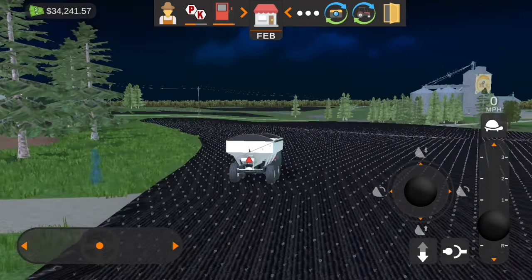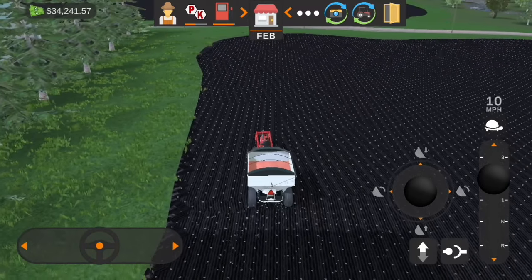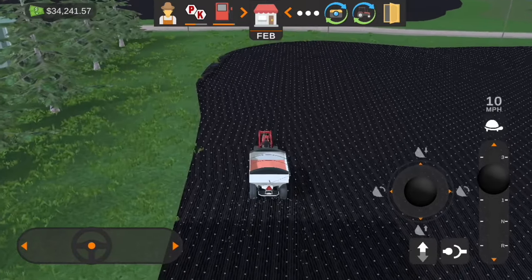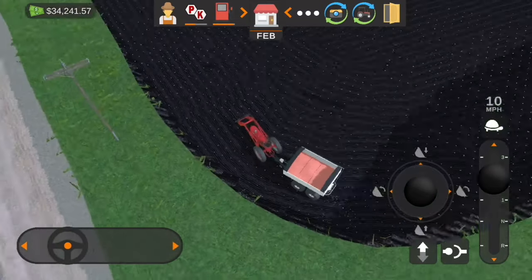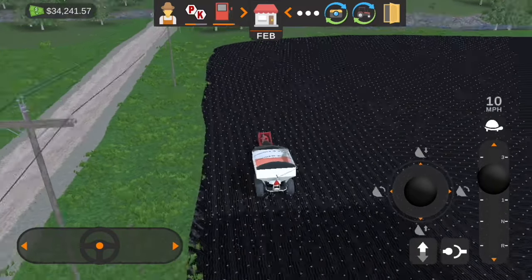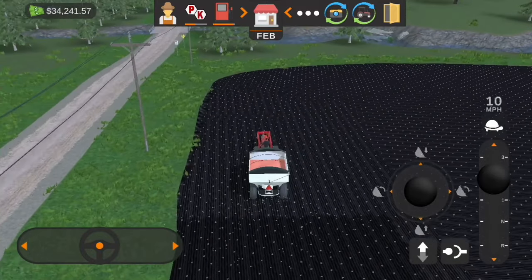The only thing I don't like about the planting texture is that the crop's already growing right after you plant them. Now we are getting our P and K spread out. For a good corn crop in the game you need both urea, which is your nitrogen fertilizer, as well as P and K - P and K is going to help with it as well.